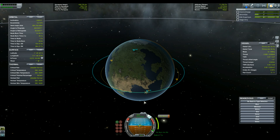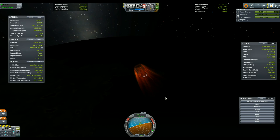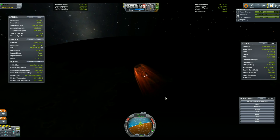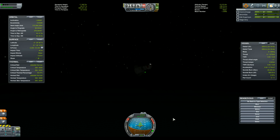Now the problem with iron engines is that burning on the dark side is impossible without huge batteries, so re-entry had to be done on the night side. Surprisingly enough, nothing blew up during re-entry, which is a bad thing, because I kind of hoped to lose some weight like this.